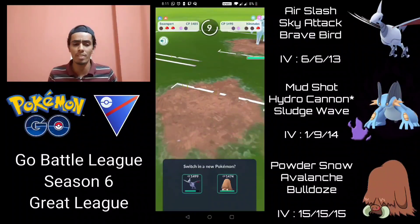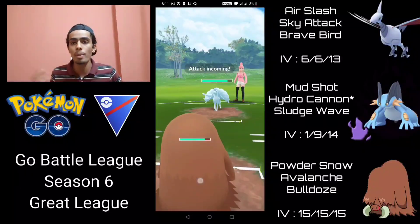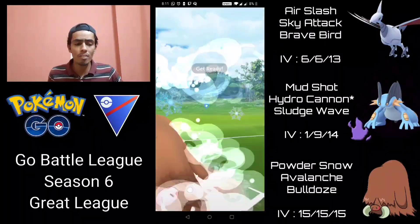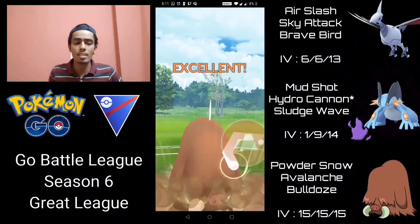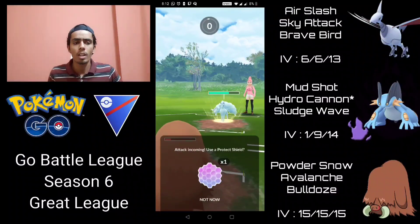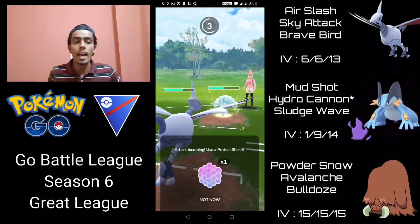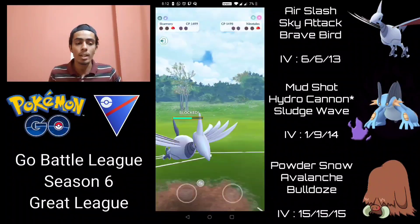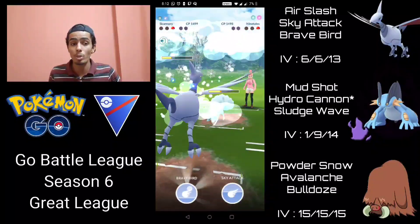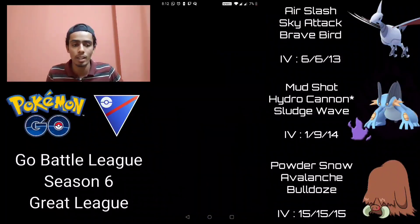We're so far ahead now. They have Alolan Ninetales in the back — we still have near-full health Skarmory. I bring in Piloswine to bait their final shield and soak energy so Skarmory can land a Brave Bird. I let two Weather Balls and a Psyshock through — neutral since Piloswine is Ice-Ground typed — and go for Bulldoze rather than Avalanche since Ice is resisted. It gets the shield — GGs from here. I stay in to drain their energy, let a Weather Ball through, shield another, then get to Brave Bird before they can fire another charge move. Brave Bird takes out Alolan Ninetales.